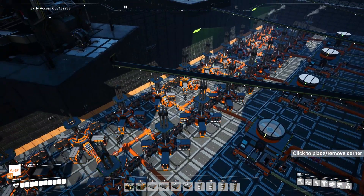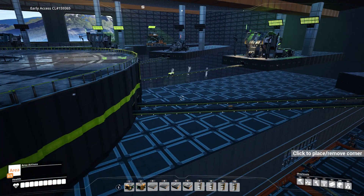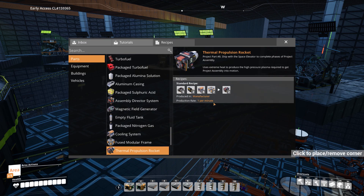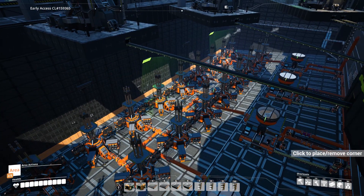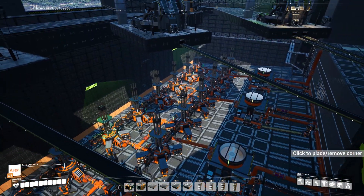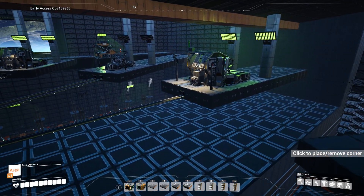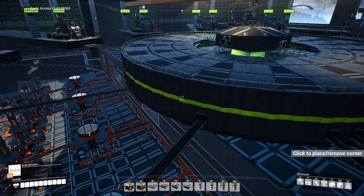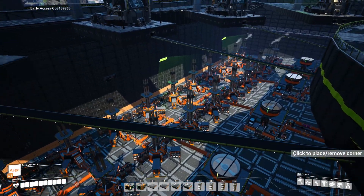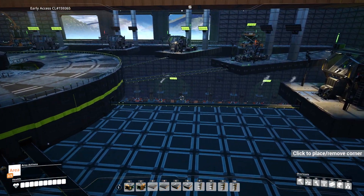Ironically, the limiting factor for how many thermal propulsion units I could produce was the fuel generators. One set of four fuel generators produces 600 megawatts — enough for 10 manufacturers. The modular engines needed by thermal propulsion can only be produced at one per manufacturer per minute, and thermal propulsion rockets need 2.5 modular engines per minute to produce just one rocket. Limited to 10 machines per group, I can only produce 10 modular engines per minute, limiting me to four thermal propulsion rockets per minute — even though this factory has resources to produce 8 to 12 per minute. I could have added more generators, but I just thought it's not worth it — it's all about the idea and the principle.